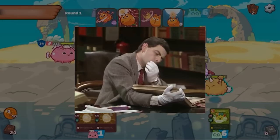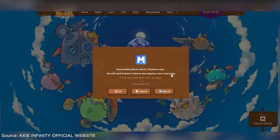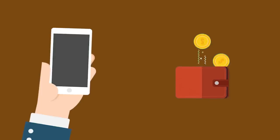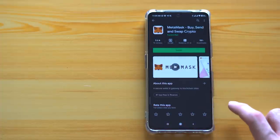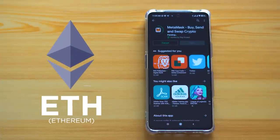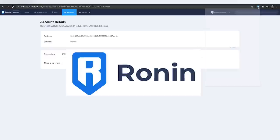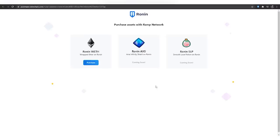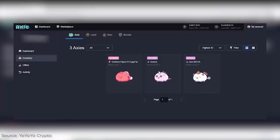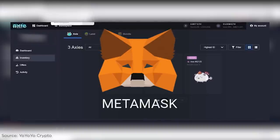How do you get started? You can find the game on their official website, linked in the description below. However, you don't just download the game right away — it needs accounts and wallets since it involves cryptocurrency. Download a digital wallet like MetaMask and load it with some ETH. You can acquire ETH via Coinbase, Binance, or local crypto exchanges depending on your country. Next, download the Ronin wallet, then deposit ETH to Ronin using the Ronin bridge. Finally, acquire at least three Axies from the Axie marketplace and log in with MetaMask — the link is also in the description below.